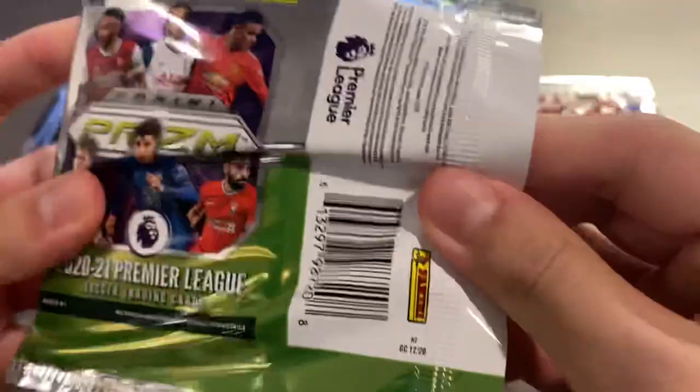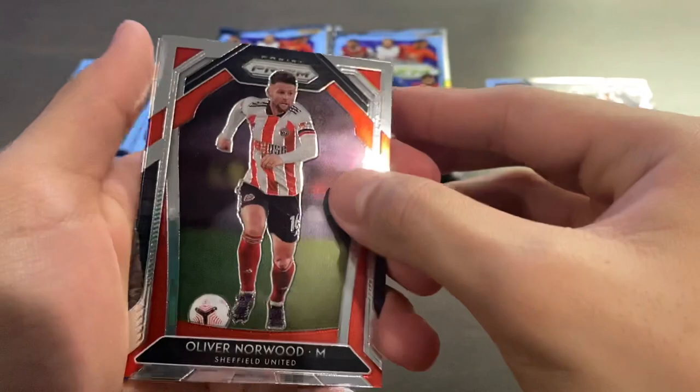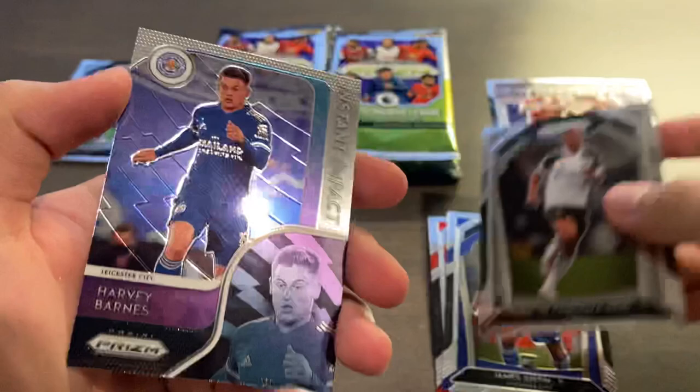Pack number two: Oliver Norwood, James Justin rookie, Decordova-Reid for Fulham, and Harvey Barnes Instant Impact insert for Leicester.